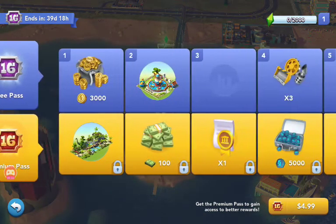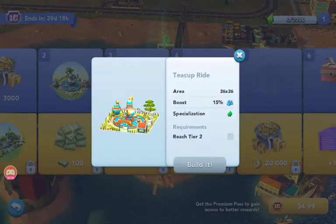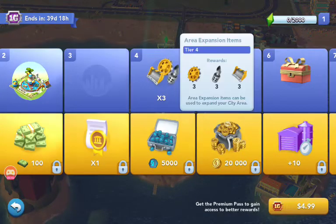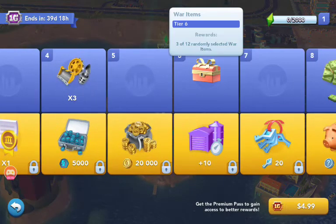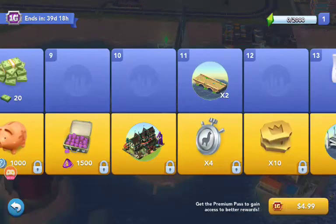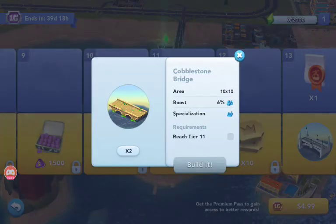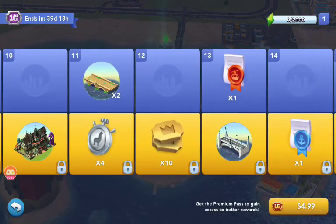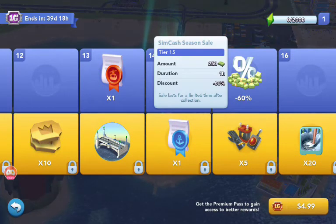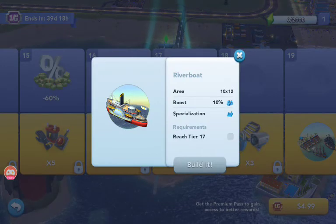So in the free pass, the first reward is 3,000 simoleons. Then you get the teacup ride — 26 by 26 area, 15% boost. Then you get free area expansion items. Then you get 12 randomly selected war items. Then you get 20 simcash. Then you get two cobblestone bridges. Then an area 10 by 10 with 6% boost. Then you get one mountain expansion. Then 60% off simcash. Then you get a riverboat — that's looking pretty cool.